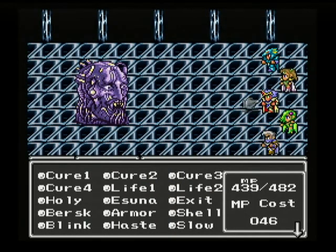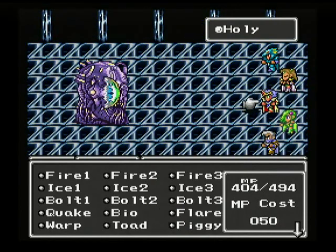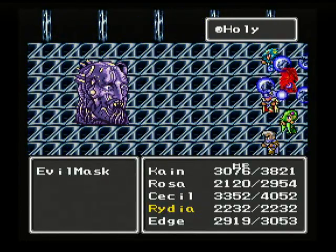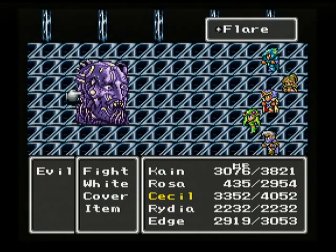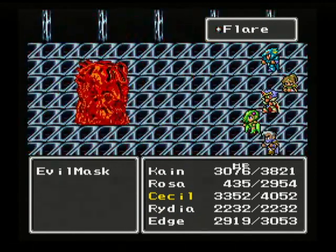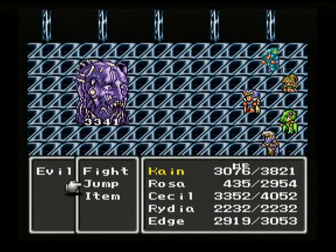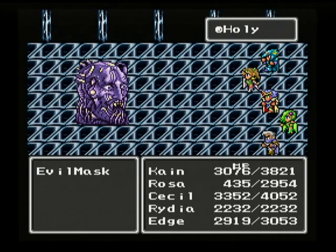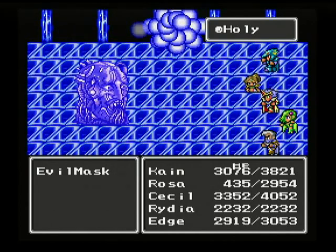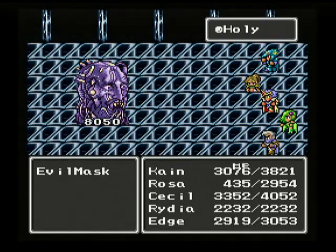We need this guy to die, and quick. So let's reflect some nasty spells up off our party members, which is what he does. Holy doesn't feel very good. Eat a flare, buddy — 9,100 damage. Rosa managed 8,050, though with 97 will you'd hope for more.